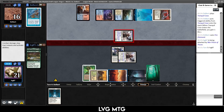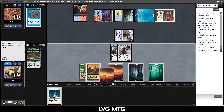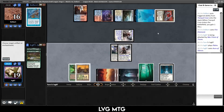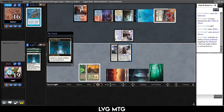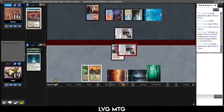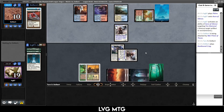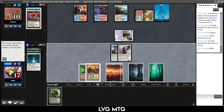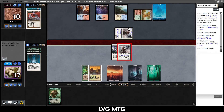I think I use Aura of Silence to kill their Fire Diamonds — sets them back a little bit. We just want to have as much time attacking with a 6/6 flyer. Rootbound Crag — okay, so there are five colors. I imagine there's a Golos hiding in their deck. Garruk — let's play Garruk for sure. Attack first and if something happens we have Garruk as a backup.